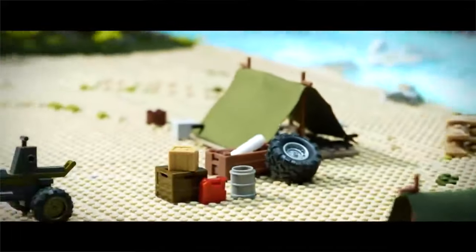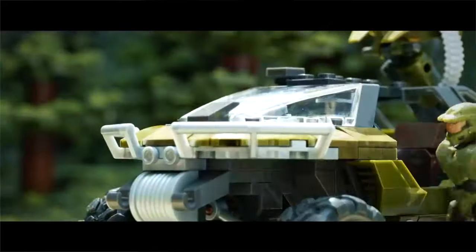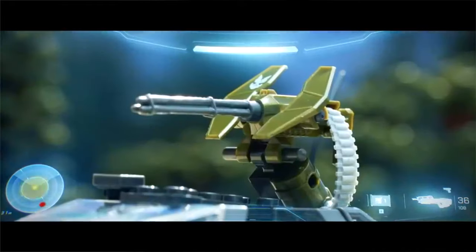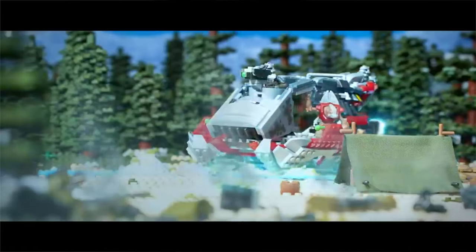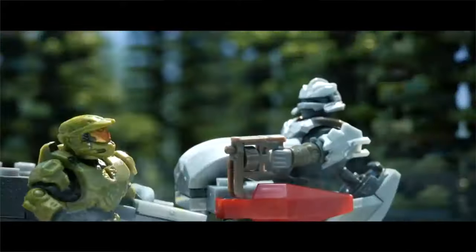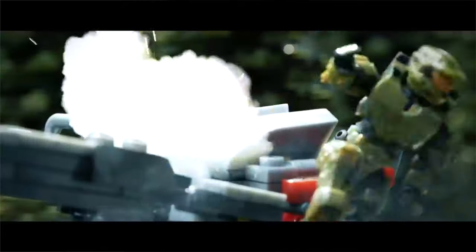I've also heard from design leads at Mega Brands that when a new game is coming out, the design teams are allowed to visit 343 Industries but are only shown rough assets and very basic things. So they have to devise sets based on very limited information. I think back to when Mega visited 343 originally and saw some assets from Halo Infinite maybe a year before release. The Banished Phantom is likely one of the only assets they would have seen in-game, so they were able to produce a set of it.